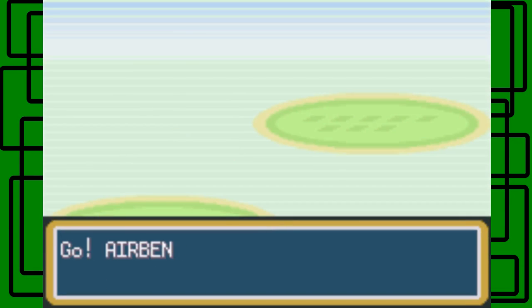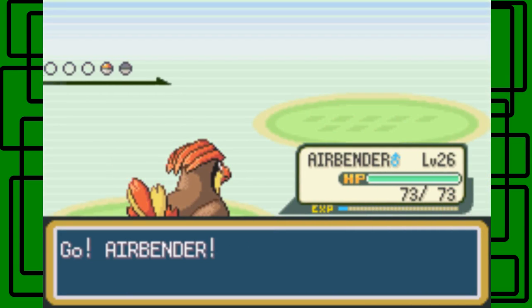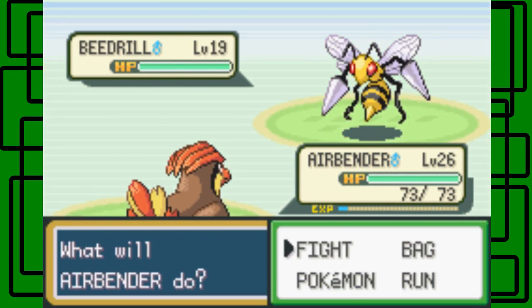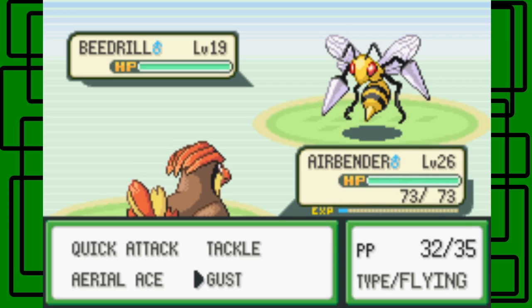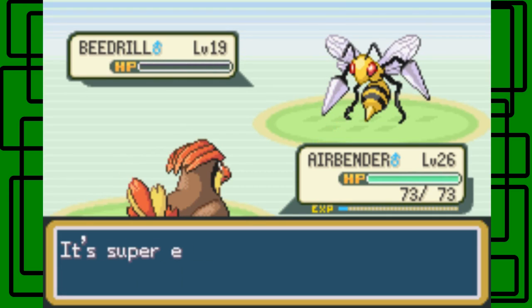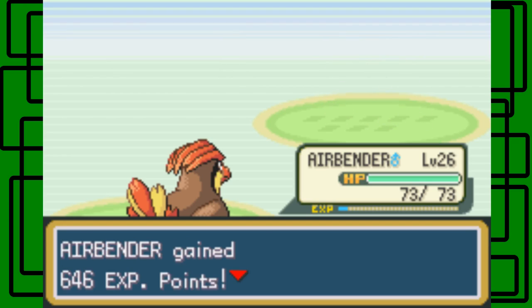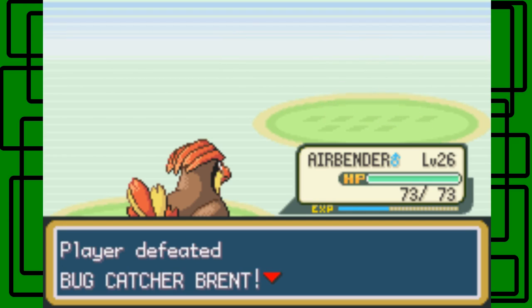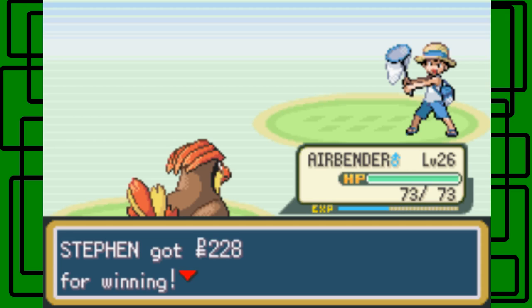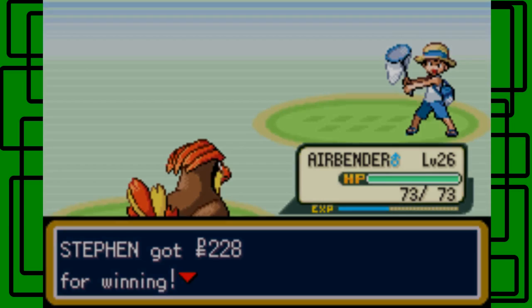Bug Catcher Print has a bunch of Beedrills — I'm going to switch out to Airbender for the type advantage, because Flying is super effective against Bug. He's sending up another Beedrill — they're both level 19, both males. Let's use Aerial Ace — the new move we got by TM just a couple minutes ago. Nice. We defeated Bug Catcher Print. Thanks for the $20.40.